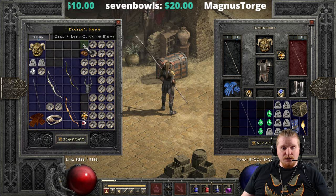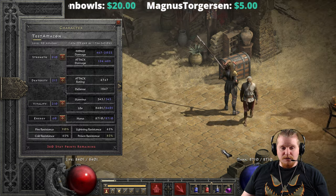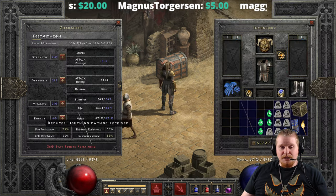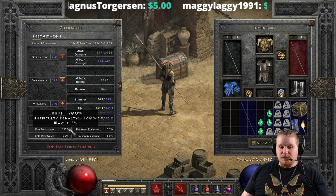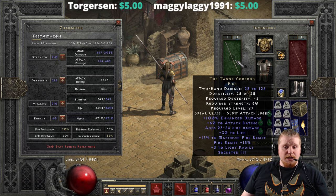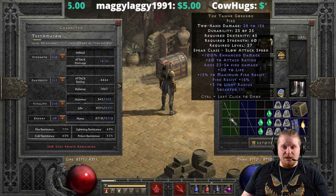Let me see if I actually have some charms here that I can use to beef my resistances up just a tad bit so I can show you. Immediately you go from 75 fire resistance to 90 fire resistance just like that. That is one of the main benefits of this particular item.